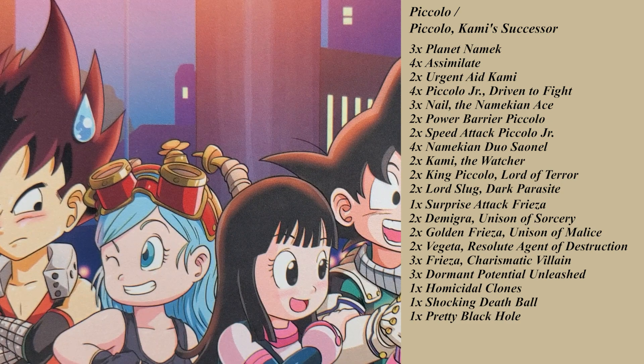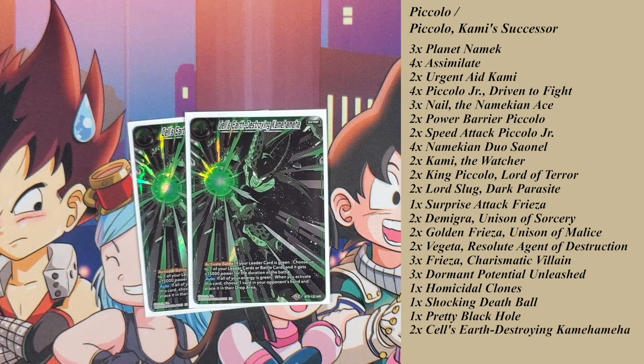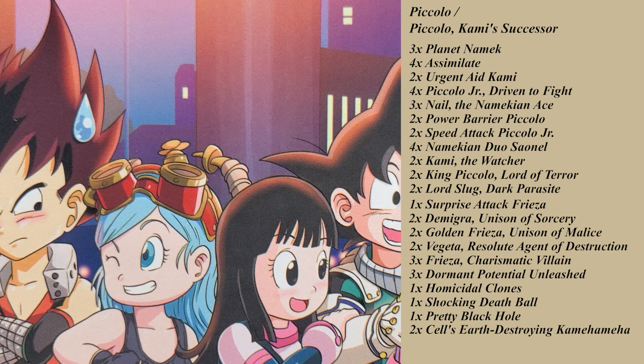I know this is Piccolo and you could play Special Beam Cannon, but obviously this is a mono-green route, so instead I went with Cell's Earth Destroying Kamehameha, because it's practically the same thing just with a 5k bonus — where Special Beam Cannon is a 10k boost for one energy that makes your opponent discard a card, this is a 15k boost instead, and if all your energy is green, your opponent has to choose one card in your hand and get rid of it. So it was just a better battle option playing mono-green.